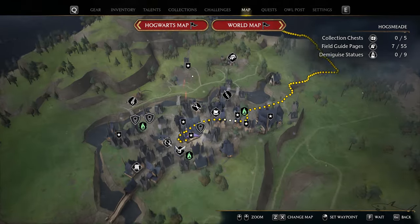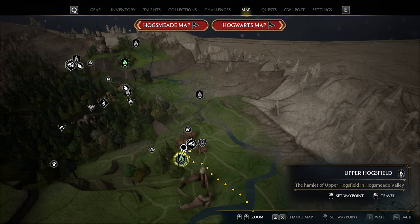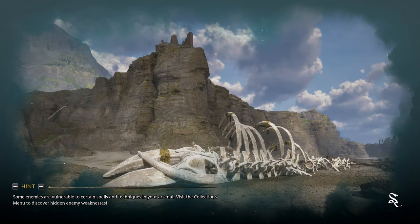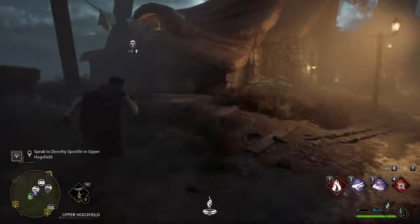Now we have to go meet someone else, and that someone else will be on the world map right over here at this flame. The flame name is Upper Hogsfield, and let's just fast travel there. It's on the north part of the map, and there's gonna be a marker so you'll know how to get there.